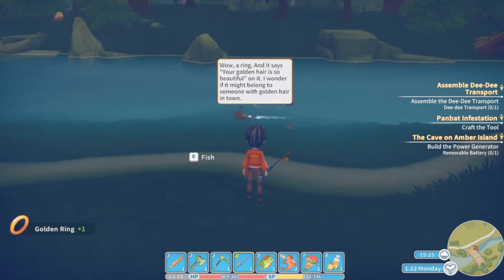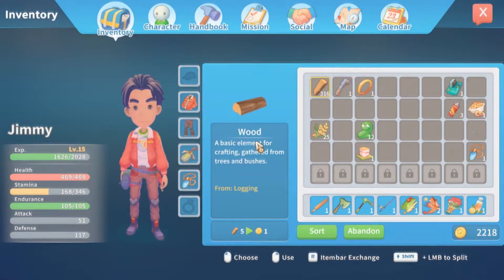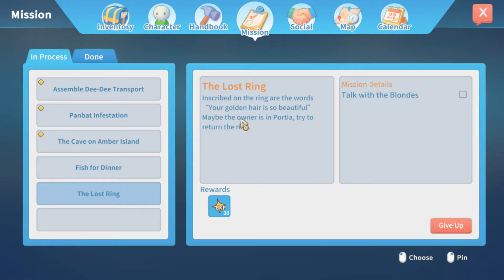I found a ring — wow, a ring! It says 'your golden hair so beautiful' on it. I wonder who it might belong to. I was out here fishing to get the fish for the guy's dinner. So we have a mission for that — the lost ring. Inscribed on the ring are the words 'your golden hair is so beautiful.' Maybe the owner is in Portia — try to return the ring, talk with the blondes with golden hair.